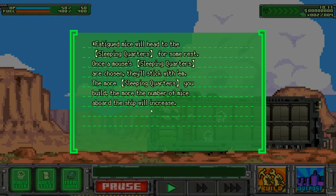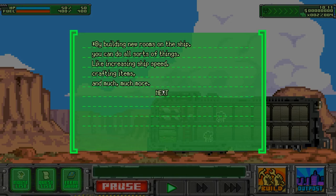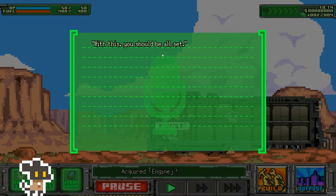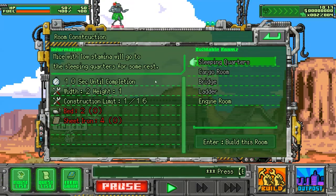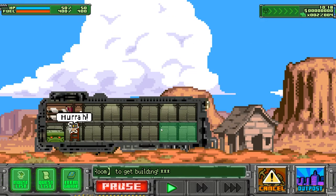The more sleeping quarters you build, the more mice will come aboard the ship. By building new rooms you can increase ship speed, craft items, and much more. There's the engine! Acquiring an engine — finally! Build engine room. The beating heart of your ship — build more to go faster.